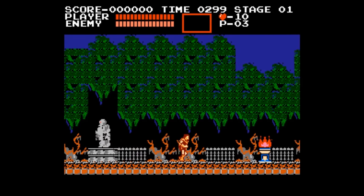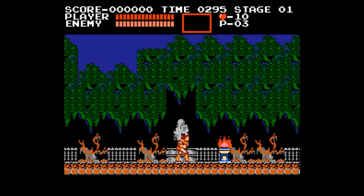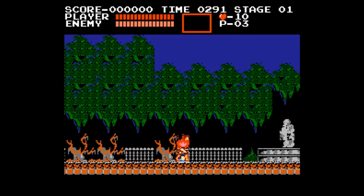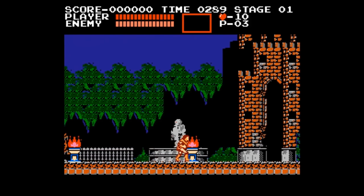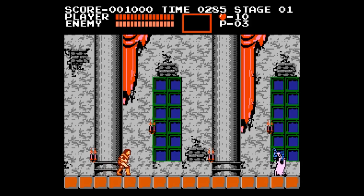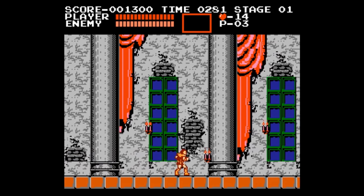Welcome to level 1 of Castlevania. As you walk through the courtyard, hit a few torches to upgrade your whip. This level is about as straightforward as Castlevania gets — you're mostly just going to be walking in a straight line towards the boss, killing a few enemies on the way. As we head inside, you can kill every zombie, or if there's a big enough gap, you can jump over them.